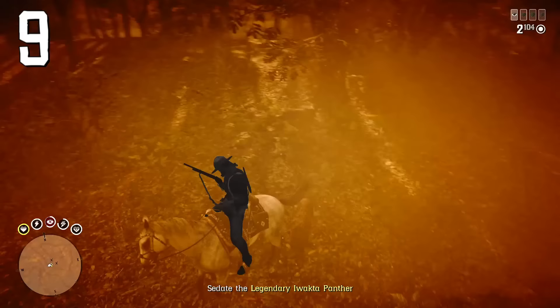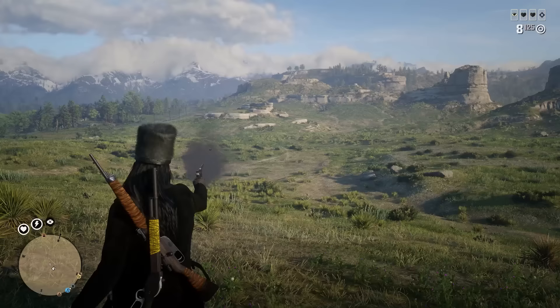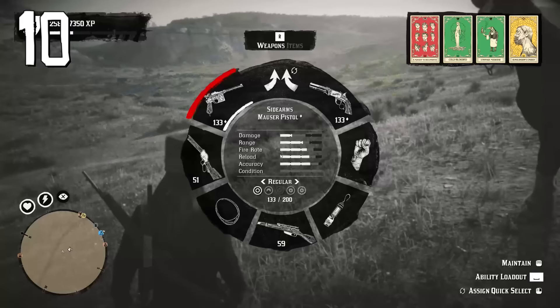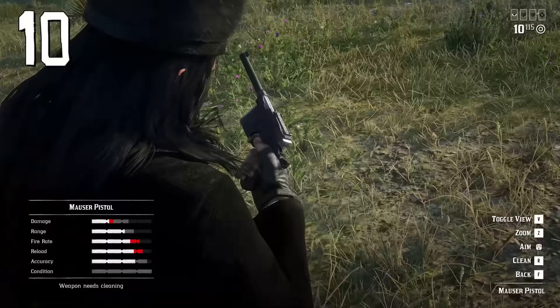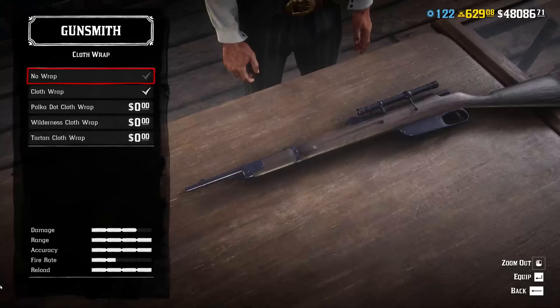When swimming or shooting, your weapon gets dirty — you can see the condition of your weapon on screen. When condition is low, damage, fire rate, and reload speed will decrease, so don't forget to buy gun oil and use it to clean your weapons. You can also go to the gunsmith and buy rubs for your weapons — they actually make your weapons lose condition at a slower rate.